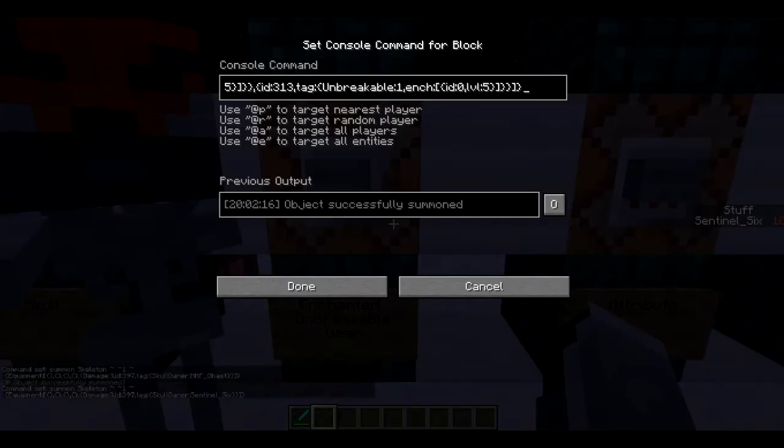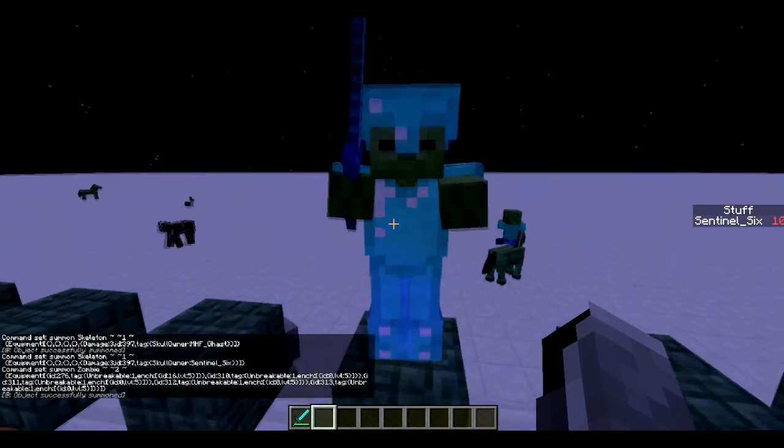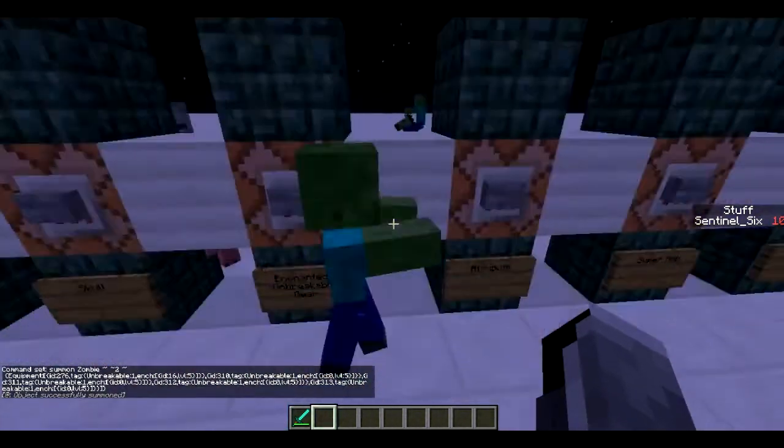Next is enchanted and unbreakable gear. It's basically equipment again, but we've got the tag Unbreakable:1 which makes it so that it never breaks. Then we've got the enchantment tag which gives it Sharpness, and with the armor it gives it Protection. It's all unbreakable and all enchanted, so his gear never breaks. That's how you summon a zombie with enchanted and unbreakable gear.